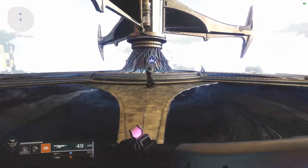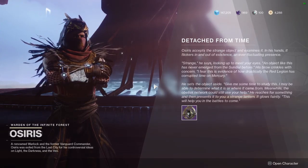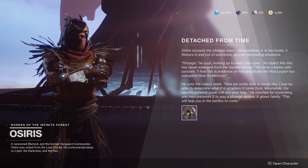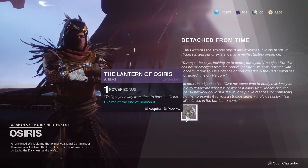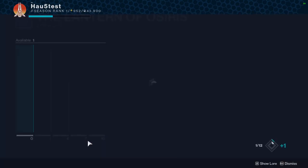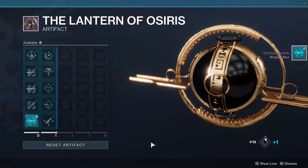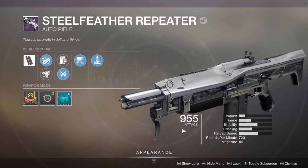Before we leave, let's look at the season artifact. You have to play at least one round of the Sundial and link at least one obelisk before you can get this artifact - the Lantern of Osiris. From then on, with more experience you can level it up. This season, thanks to a few changes to the season pass, there will be more bonuses available as you progress, so the more you play the more advantages you get. The first card you can play right away has anti-barrier mods and overload rounds for auto rifles - we can already see what the meta mods will be this season.